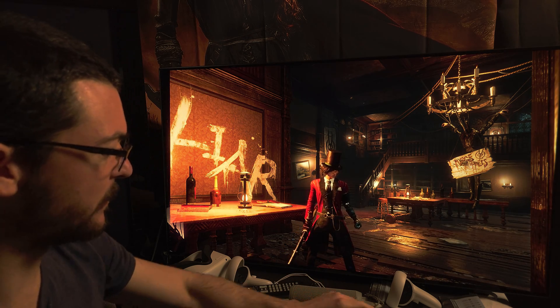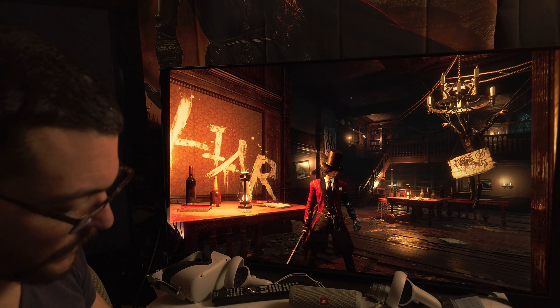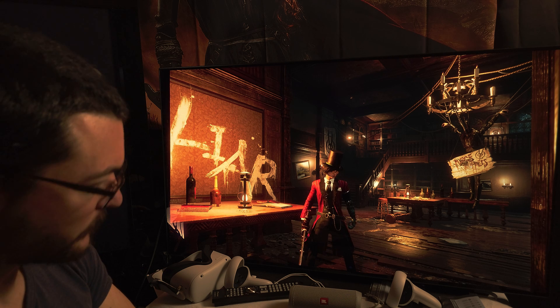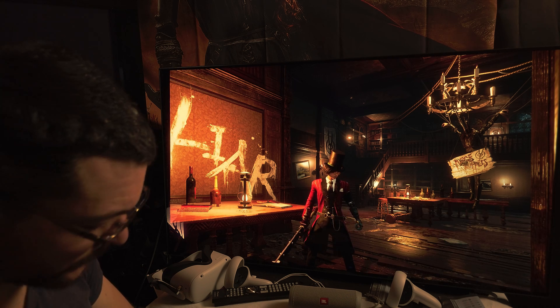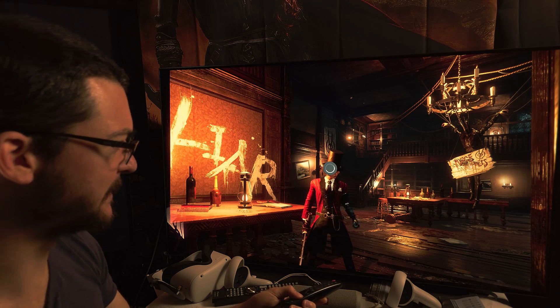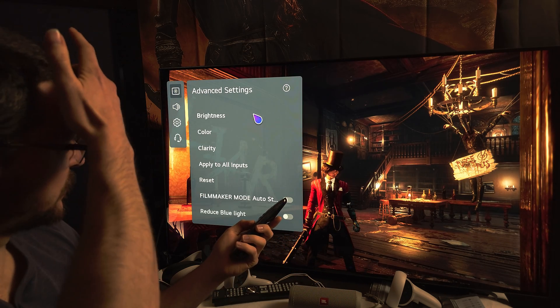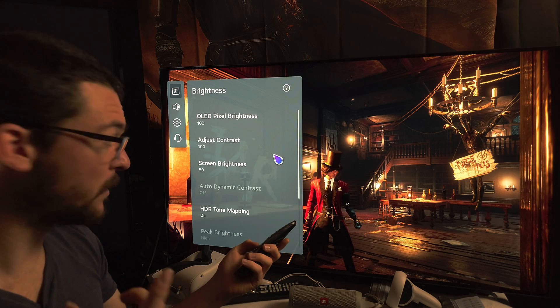It doesn't matter what display you have — you don't want to reduce the contrast of your display by having raised blacks. This is absolutely amazing. Let me show you the settings I'm using on the TV itself. It was OLED Motion Pro High 120 and Dynamic Tone Mapping.